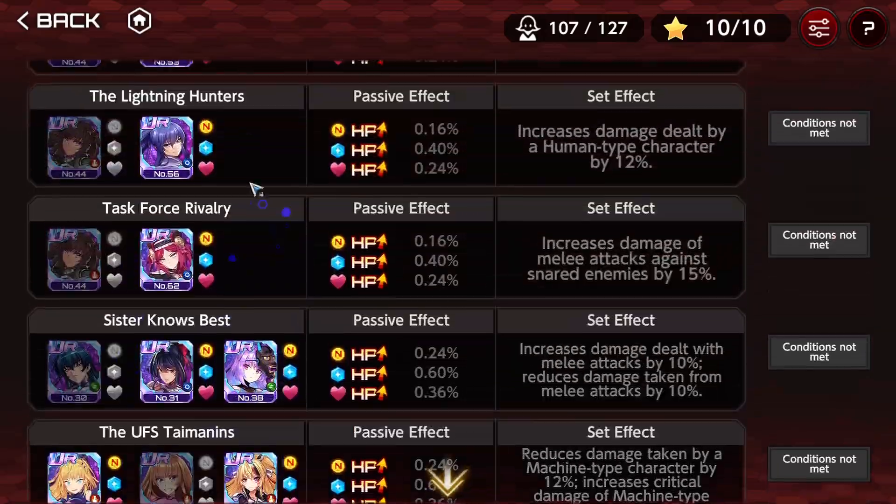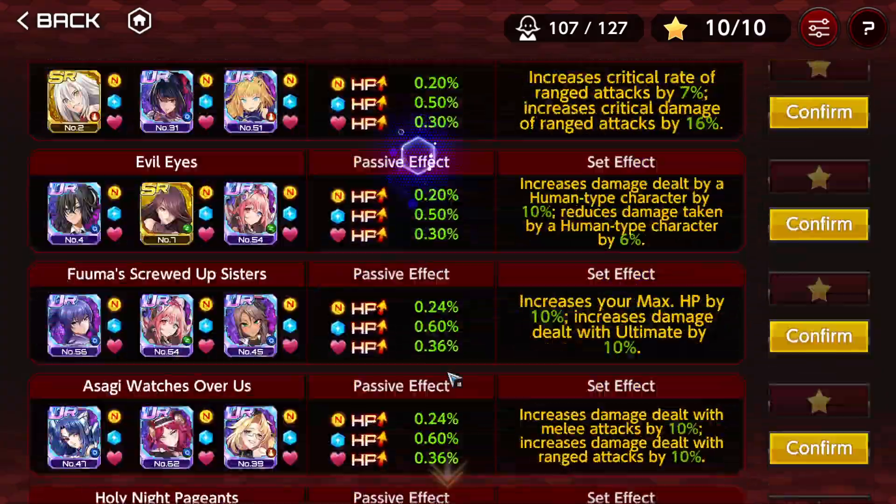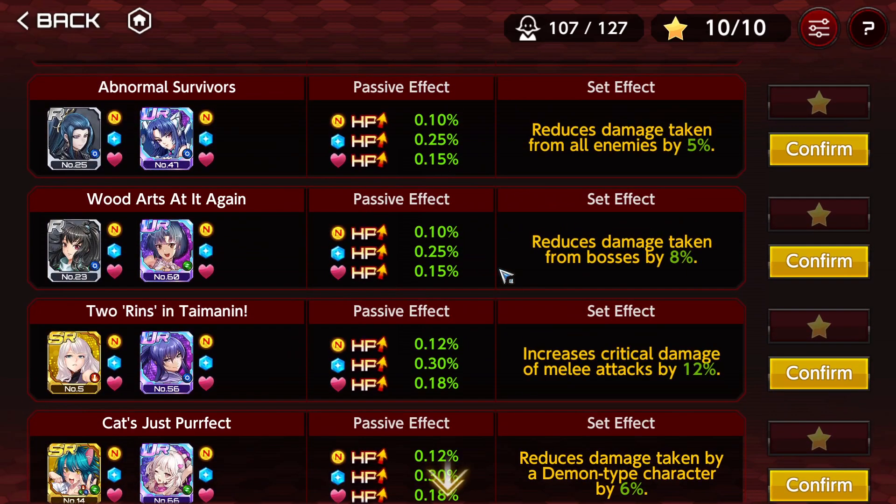Alright guys, what do you think about the supporter formations? Which do you think are the best? Which are your favorites? Which combinations of characters, formations, and supporters do you use to abuse certain effects? Let me know in the comments so that everyone can share their experience and share some crazy combos for different stages so the community can build more things. And that's it for today — I'll be seeing you next time. Bye!